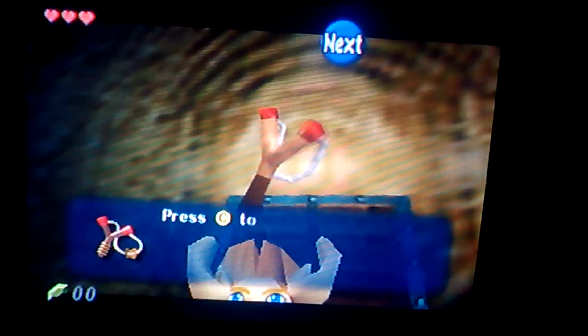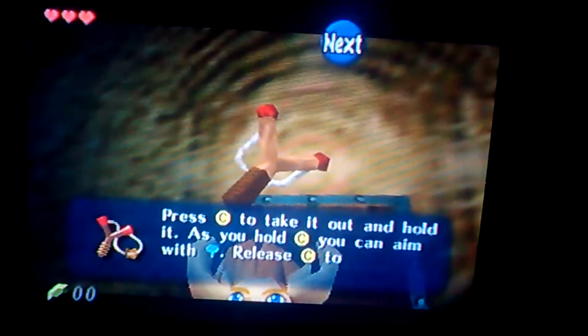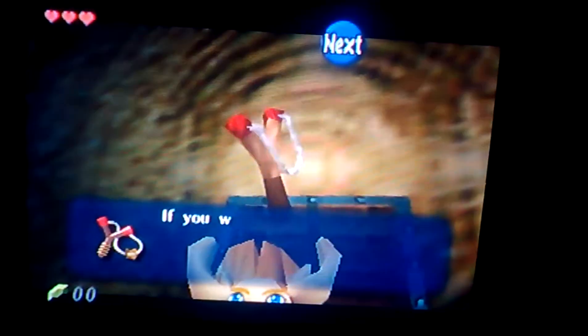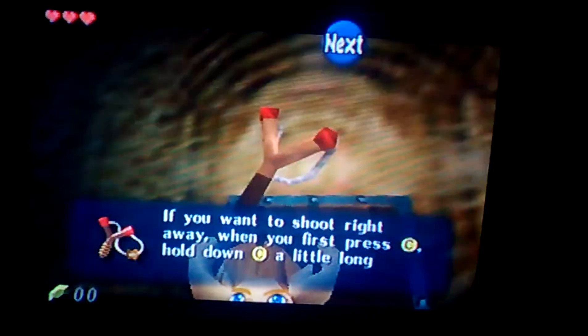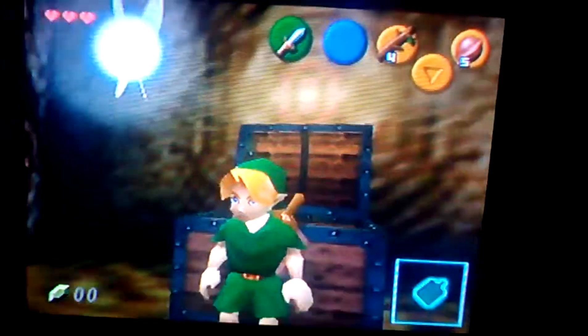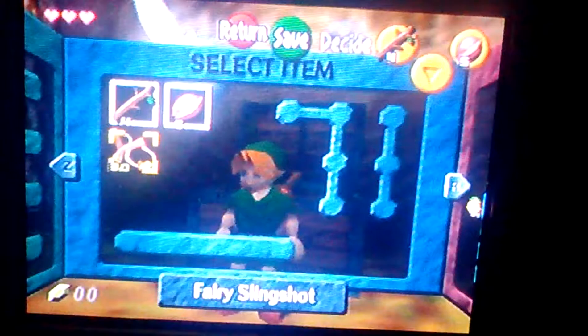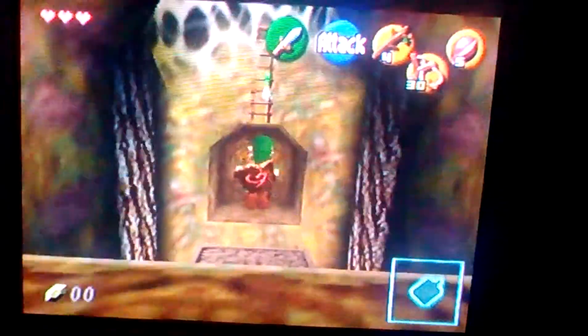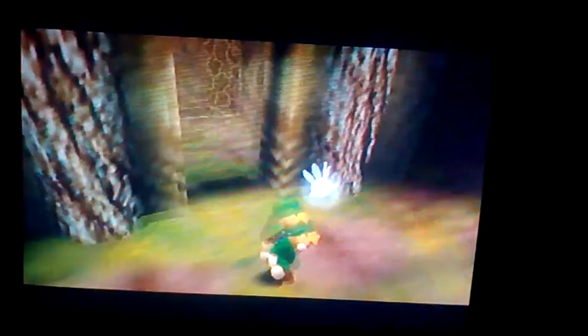You got a sling. Why does it say fairy slingshot? I don't think there are fairies inside, and it doesn't look like a fairy. Okay, the way you're really supposed to do it is jump on that platform and that ladder up there — you're supposed to shoot with the slingshot. But if you did what I did, you can just do that, which is so much easier.